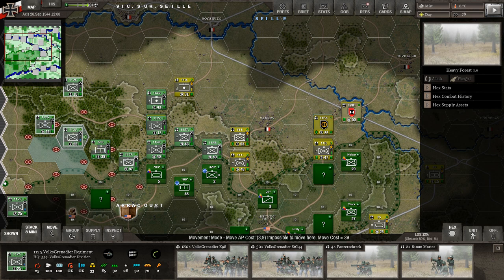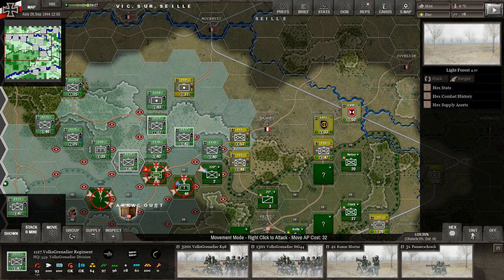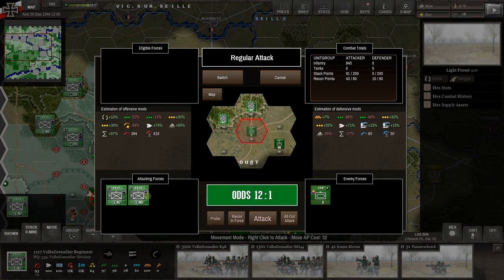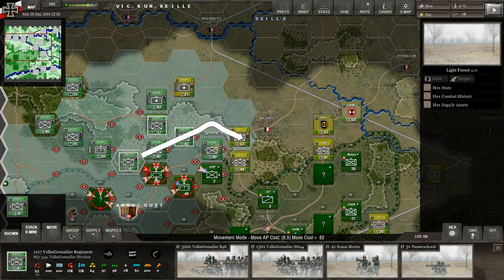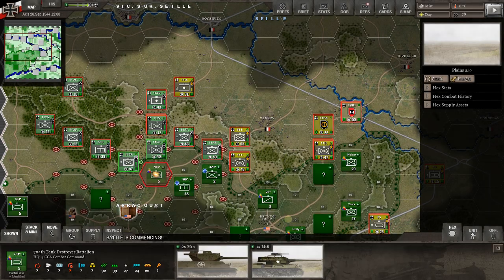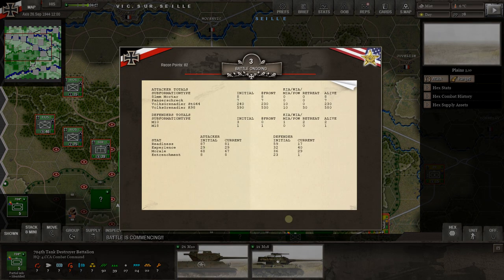We still have this unit perched at level-two elevation overlooking the road, but this one got chewed up a bit — readiness only at 46 — so I'm moving it back behind stronger units. Infantry does better in heavy woods. Let's try to take out this armor unit. It's 8-to-1 odds; adding another unit takes it to 12-to-1. Let's go all-out attack at 12-to-1.